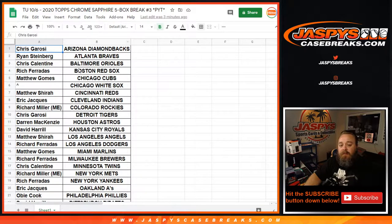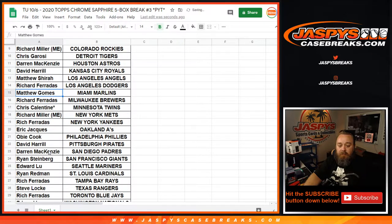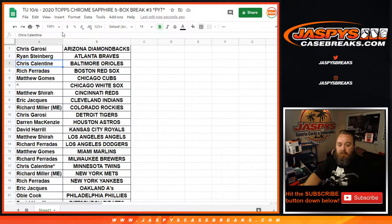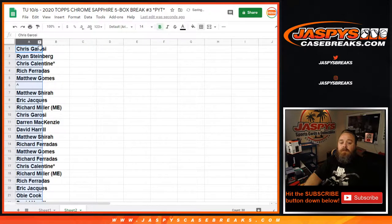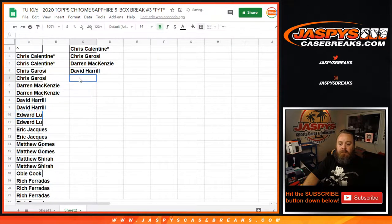Here is the list of customers from Chris. We gotta get that last spot mojo there for you, Chris — it's a real thing, I promise. He had last spot mojo with the Twins and with the Orioles. Two spots, last spot mojo. So let's take this list — just the names — we're going to add another spreadsheet and sort this alphabetically to figure out how many people we're entering into this giveaway. Chris Callentine, last spot mojo, one entry with two teams. Chris Garosi, two teams, one entry. Darren McKenzie, two teams, one entry. David, two teams, one entry. Edward, two teams, one entry. Eric, two teams, one entry. Matt Gomes, two teams, one entry. Matthew, two teams, one entry.